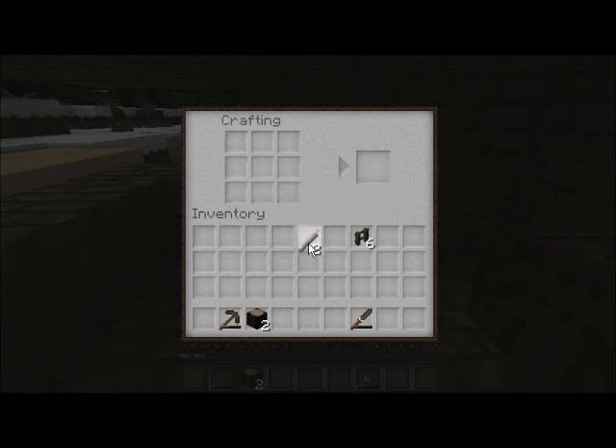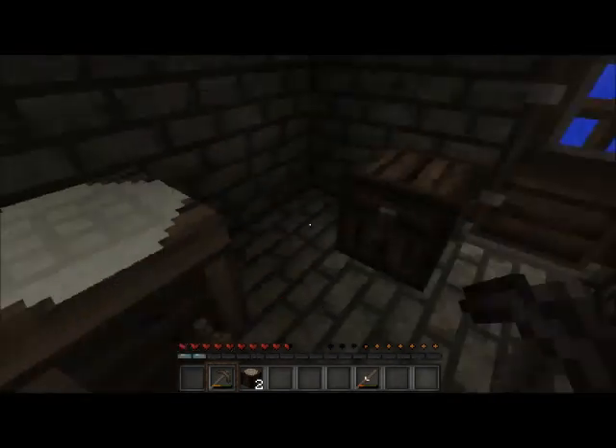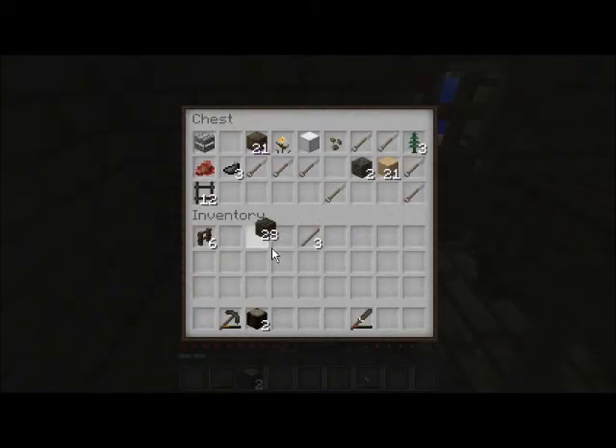Okay, I have six of them. We can count... one, two, three, four, five. Just not enough. We're going to have to get some more sticks. I'm pretty sure I have wood. Yeah, okay, good.